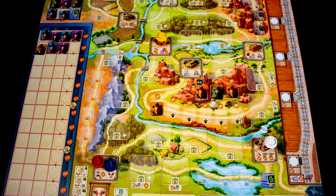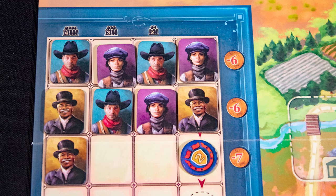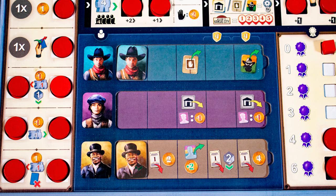Your first turn is placing on one and taking its action. Let's look at some of these core buildings. Here you can discard a white cow for two coins and then recruit — pay the cost on the right for one worker, and cost plus two if you want a second worker. Place them on your board, gaining any bonuses you cover.